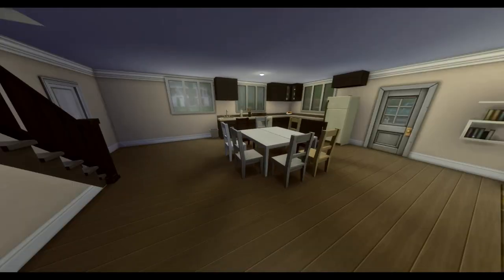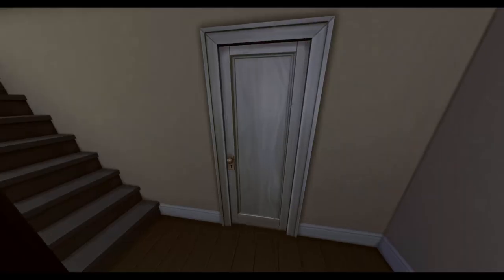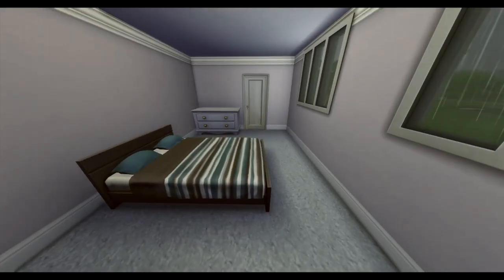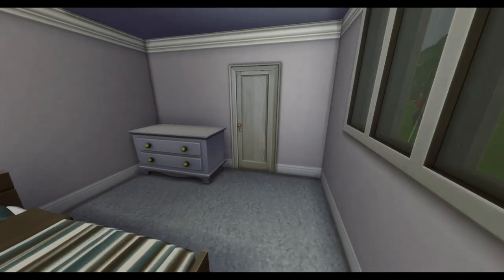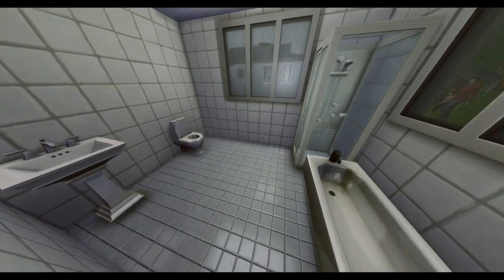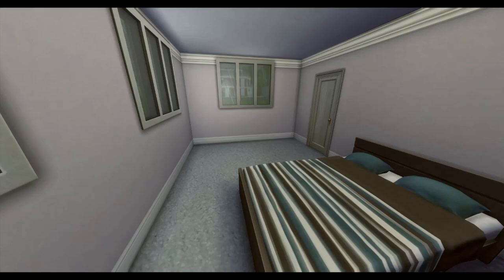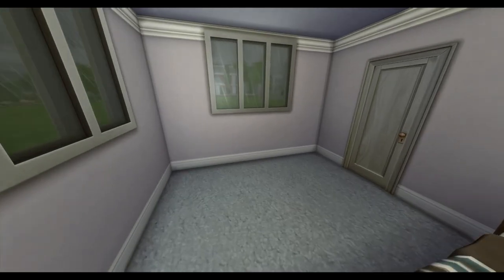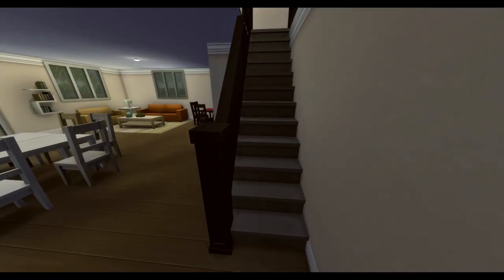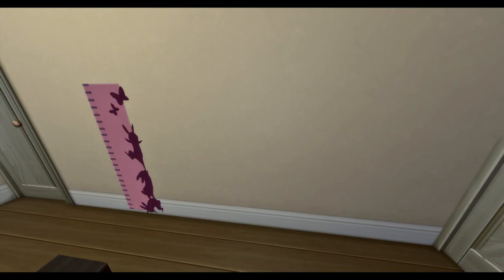Now we'll take a trip upstairs to see all the bedrooms — but wait, we still have the downstairs bedroom to go through first. It's a very basic bedroom; they all pretty much are, except for the teenager's room and the kid/toddler room, which have the most items. I was just trying to demonstrate what kind of stuff you can put in there to make it feel a little more lived-in.